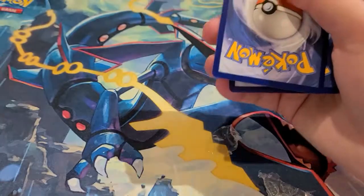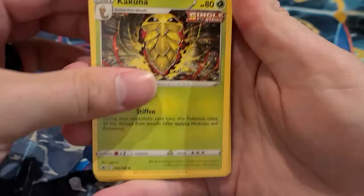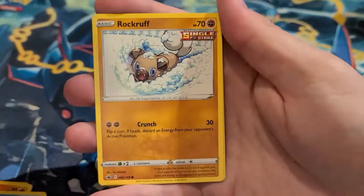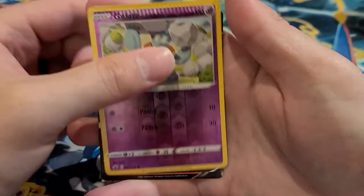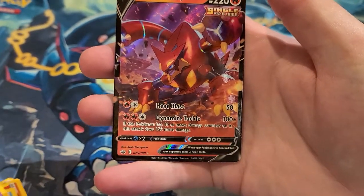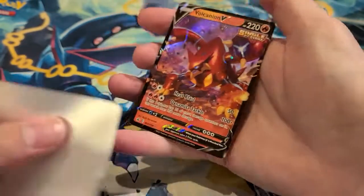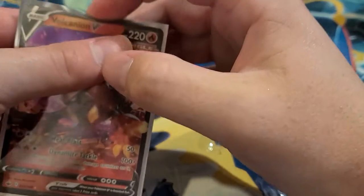Hopefully we didn't damage any cards. I think this came from a box I opened a while ago and never got around to. We have Spiritomb, Rockruff, Golette, and it looks like it got stamped at the top. Hopefully the back card isn't damaged — and we got a Volcanion V! Our second hit of the day, just a nice little V card. Nothing too special but we'll take it.